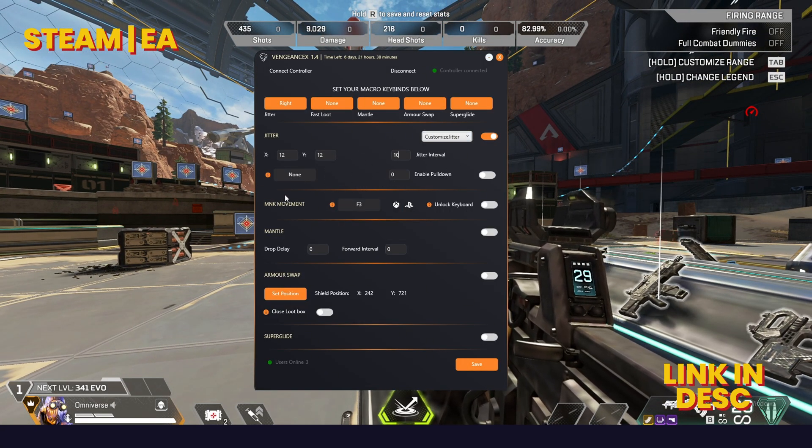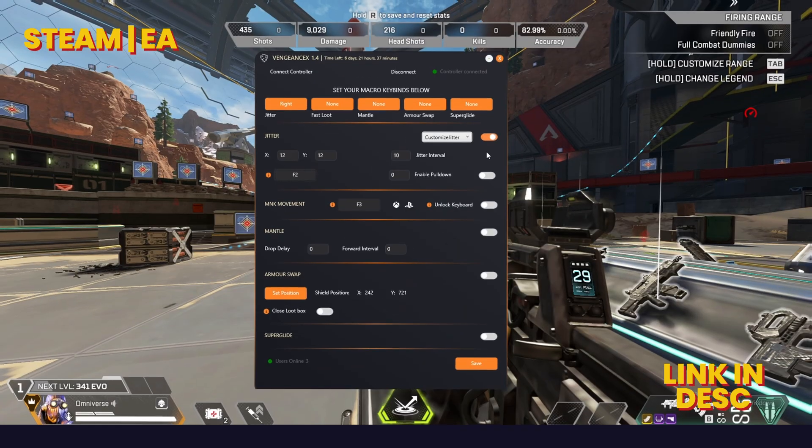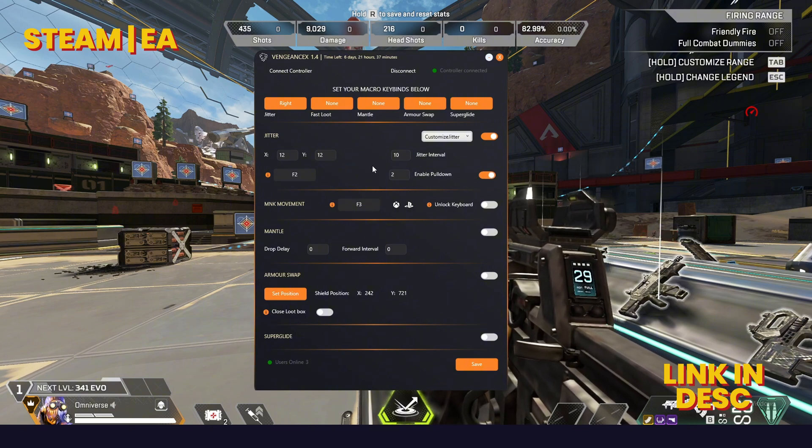You can also set a keybind to toggle jitter on and off. Pulldown drags your mouse down so you can reduce some of the X and Y to reduce the shake. Play around and see what works for you.